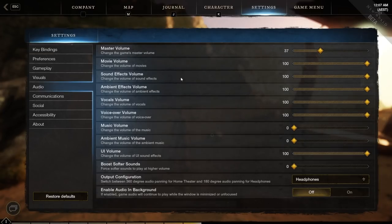Audio settings are obviously just volume controls for everything. You can also consider whether you want audio playing in the background — so if you alt-tab out, whether you still want to hear the game audio or not. I turn that off usually, but both options work depending on what you prefer.